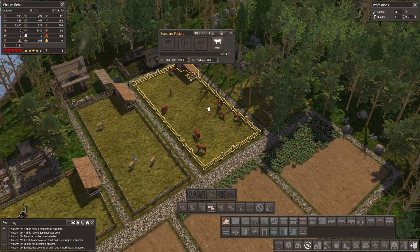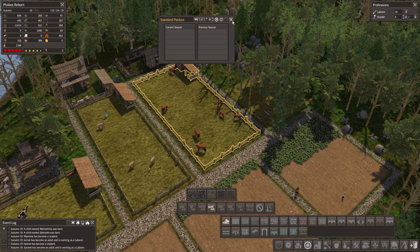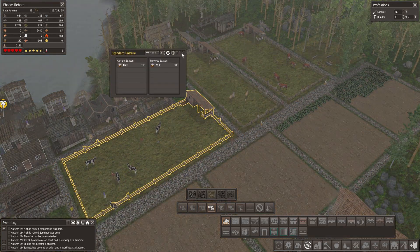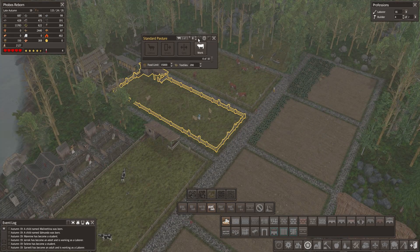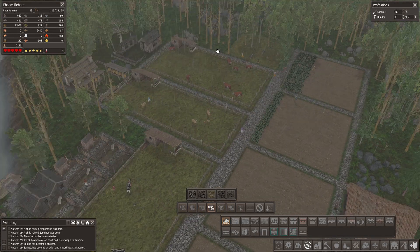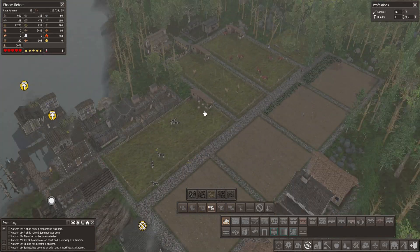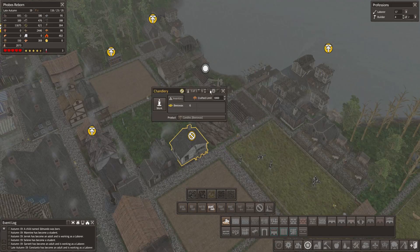We have 7 out of 10 cows over here, those are not producing anything. 6 out of 10 over here producing plenty of milk. 4 out of 10 over here in the llamas. So these ones are gonna start producing us food in a couple of years. Right now not so much.